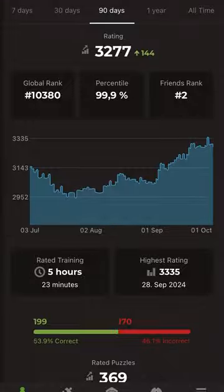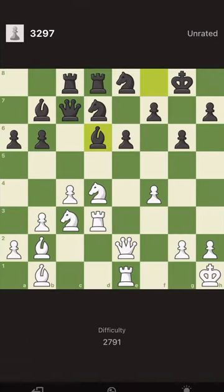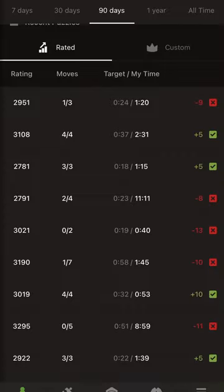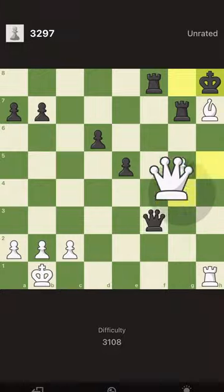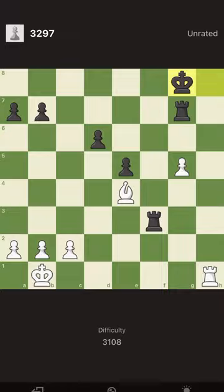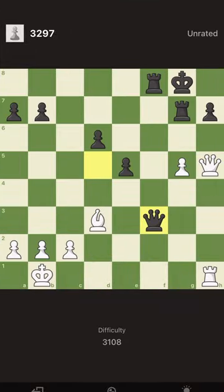Today we had a big struggle — we dropped some rating points. We were around 3270, and among my friends I'm ranked two, which is interesting. The annoying puzzle was rated 2700 — how on earth is that 2700? And this other puzzle was 3100, which we solved relatively easily. I hope you enjoyed this puzzle set — I will share more of my struggles with you in the upcoming days. I hope you enjoy!